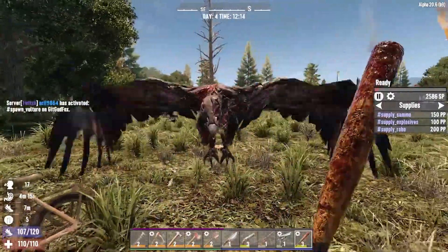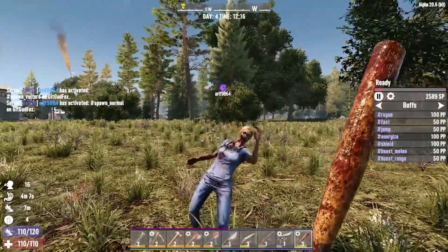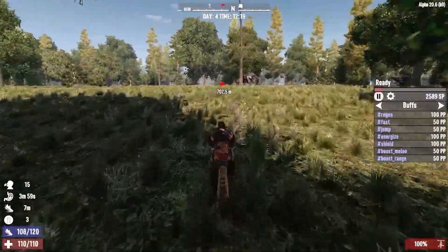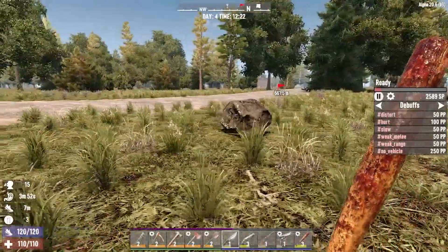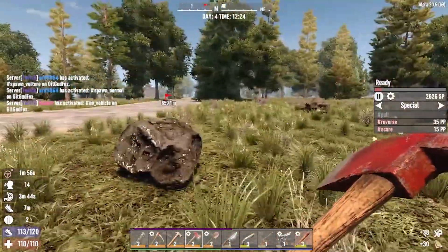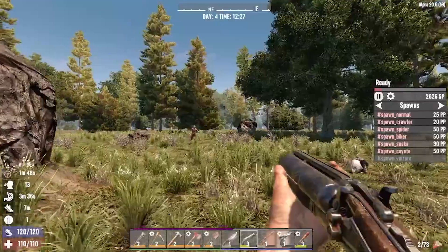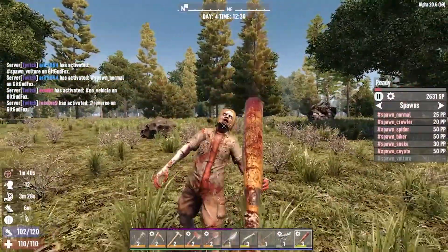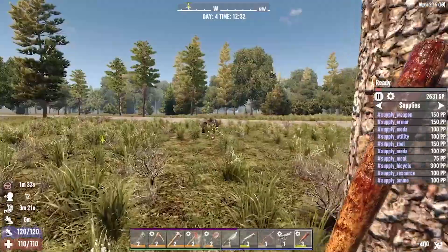Who did it? Did Eevee do it? Is Eevee summoning these? Baseball bat is finally starting to do some damage. It took a few points into it, but now the baseball bat is honestly doing pretty good. No vehicle. Maybe I don't want to use a vehicle. Four hits? That's not bad for a normal zombie.